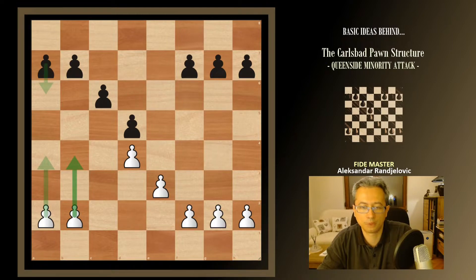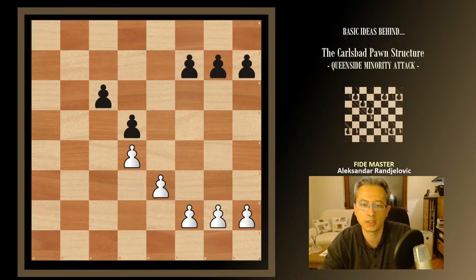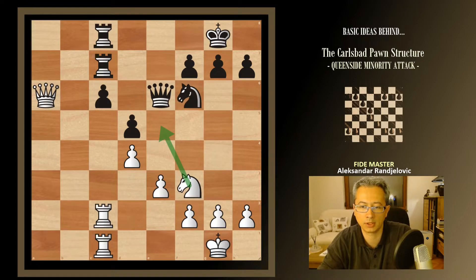For example, after b4, black can react with a6, so that after b5 they take, we take, and finally we take on c6 again and they recapture. That's going to be something like this at the end. The target is obvious again — the pawn on c6 — and the position we can build as white may be something like this. The knight is going to come to e5, attacking for the fourth time the weakness on c6, and most likely the pawn falls again.